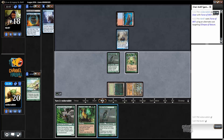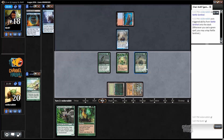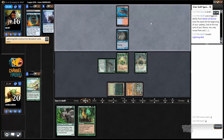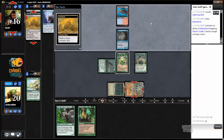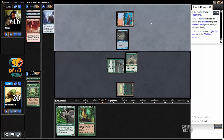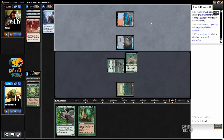I guess the only thing I can really do is play out the second Nettle Sentinel, attack, and hopefully my opponent does not Wasteland the Cradle. The Delver versus Elves matchup is really interesting because you can sometimes just win a fair and square fight with creatures — if the opponent doesn't draw Tarmogoyf, the Delver deck doesn't have a lot to hold off the elf onslaught. My opponent has a good turn with a Lightning Bolt and a Wasteland, really cutting my mana, and now I'm going to have to get a little lucky.